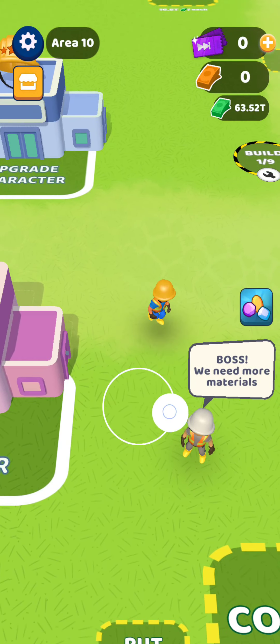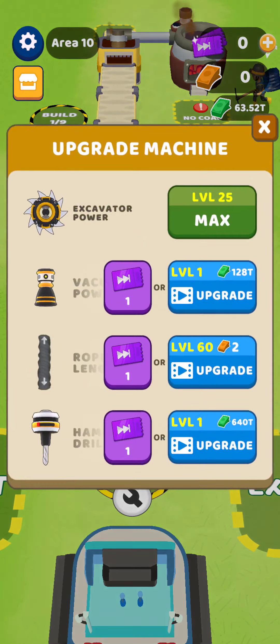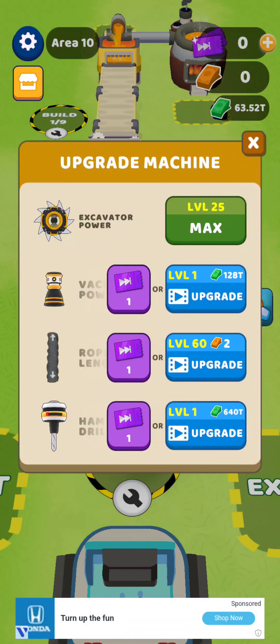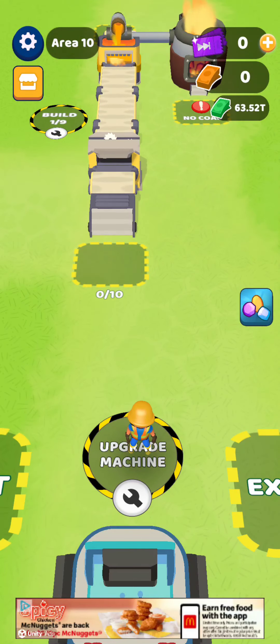When you first open the app, you're going to have only a couple things available. The first thing you're going to want to do is go to this upgrade machine. You'll notice that my excavator is maxed out. I maxed that out just by sitting here and running ads while I was doing the dishes, doing the laundry, or watching something on TV — I just ran ads until I got it to level 25. On the third row you have something called the rope length. I got that to about level 60 just by running ads. Didn't pay for them, just ran ads while doing other stuff. That makes progress a lot quicker. So you maximize your excavation power and get your rope length to about 60, then close that out.